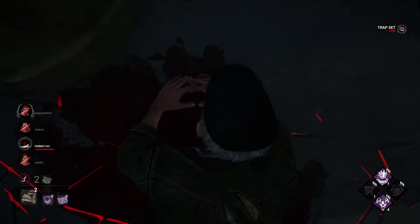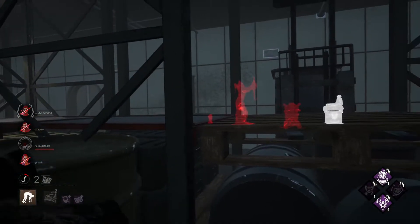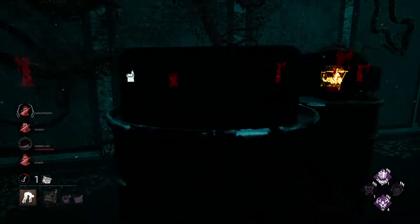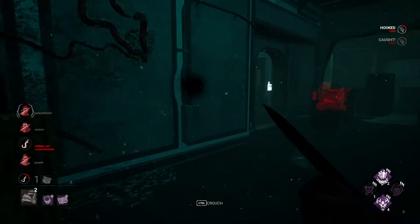Dwight got his hat off — because of course he did. Pig is so inconsistent. I like her just because of the inconsistency, actually. You can randomly just get people with their traps — that's a lot of fun.